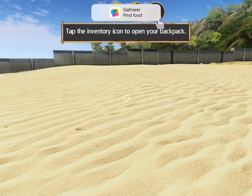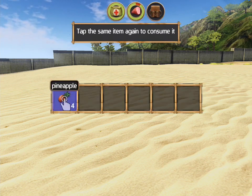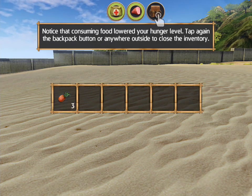Nice. Find food. This must be our inventory. Tap the same item again to consume it. Notice that consuming food lowered your hunger level. Tap again the backpack button or anywhere outside to close the inventory.